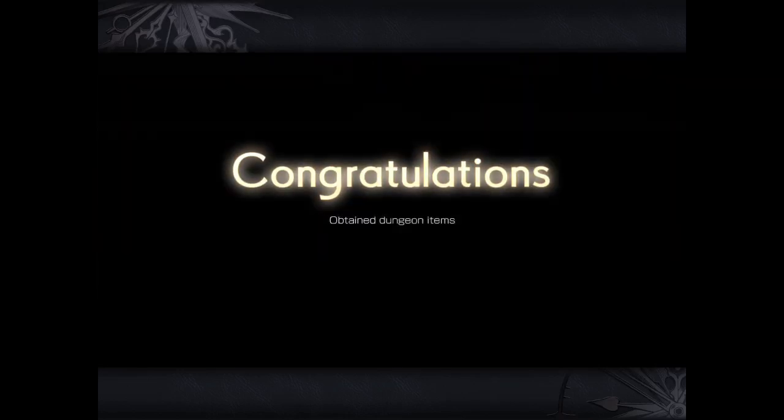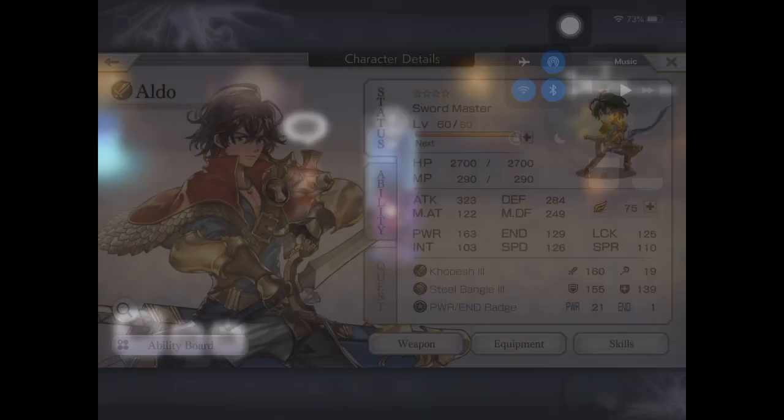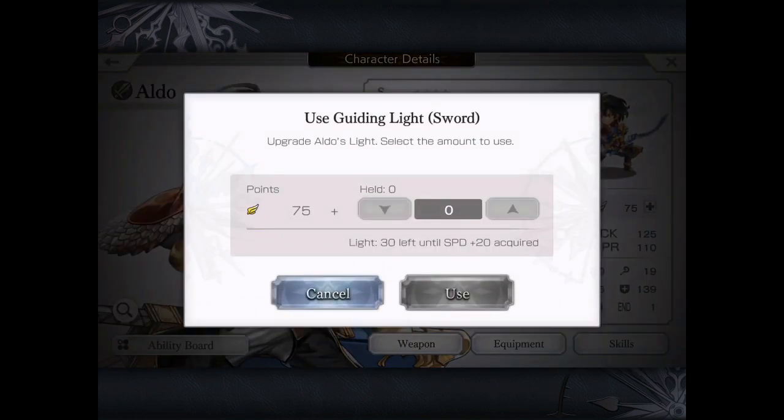Thanks for watching. If you enjoyed, remember to like and subscribe. I'm just going to pull up a screen here and show you the results of Aldo's light. You can see he's now at 75 light, and the next barrier is at 105. Thanks again. Bye!